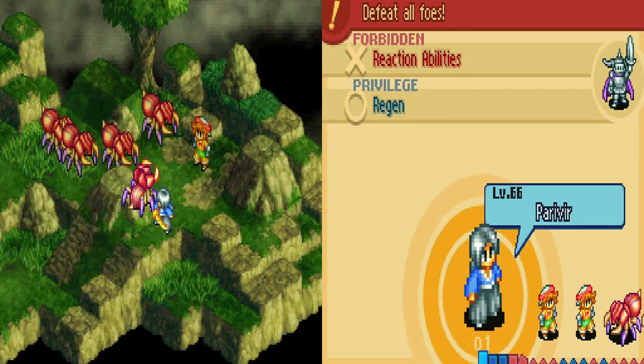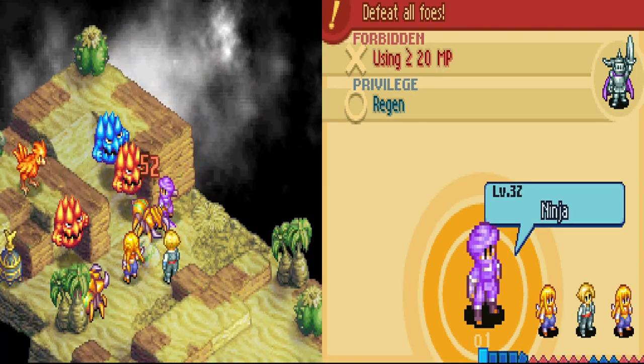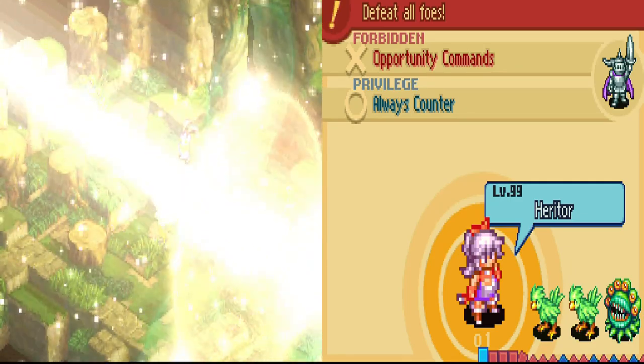For leveling up, I do recommend Paravir as they have amazing strength, Ninja for some speed, and trying to level up as a Heritor as it has some of the most well-rounded stats for growth in the entire game.